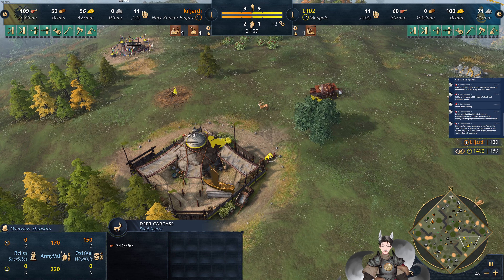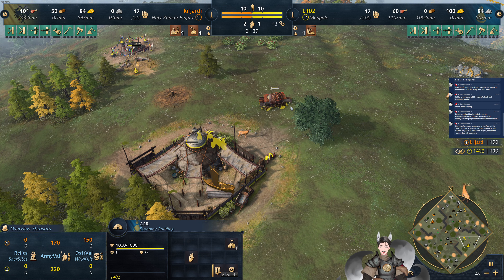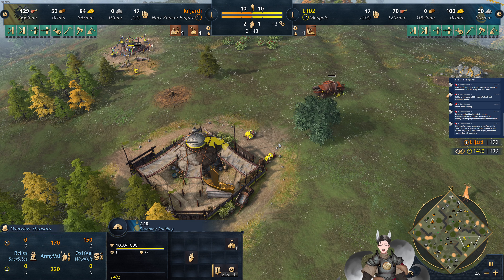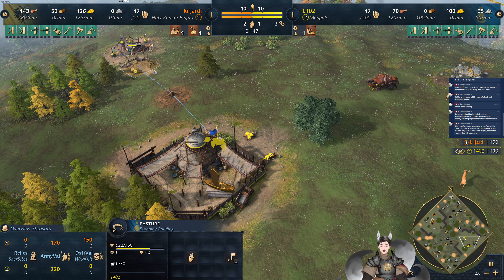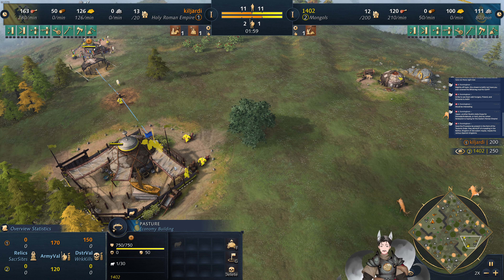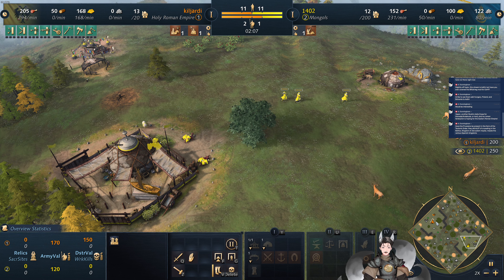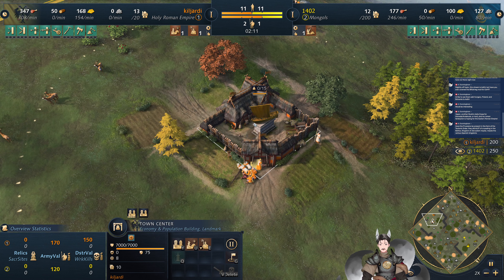He's going to herd these deer with the deer. Deer do collect faster than sheep, and he is going for an early pasture as well. He's not going for any Christians — that wood is meant for a pasture to get a nice storage of sheep there. He's getting some more villagers on gold, just three at the moment.